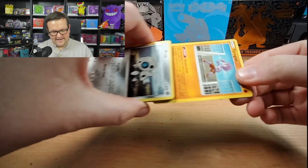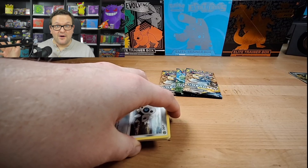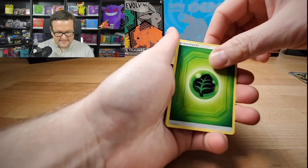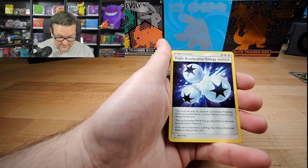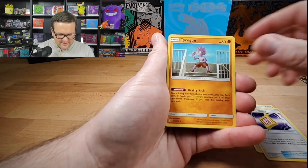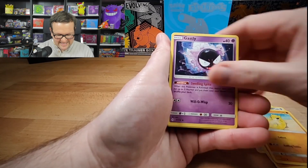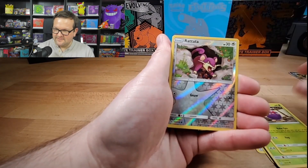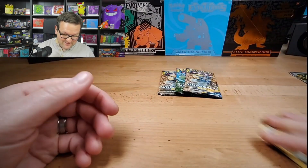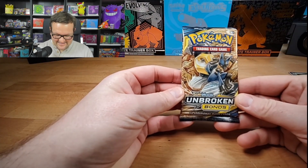I used it towards the Aerodactyl alternate art from Lost Origin — had to combine it with some other cards, but I got that one checked off. Also working towards completing Lost Origin if we can ever just get that Giratina. Fairy Charm, Tyrogue — don't see him too often. Aron, Sandshrew, Ghastly, Tangela, Venonat, Rattata — that's pretty sweet. And we are 0 for 2 guys, 0 for 2. Unbroken Bonds is swinging, I don't even know at this point.